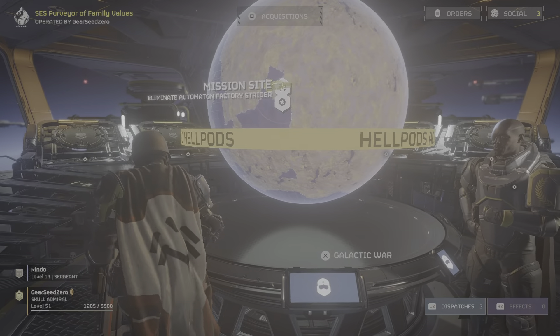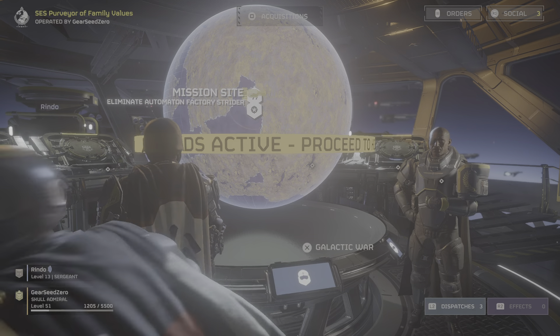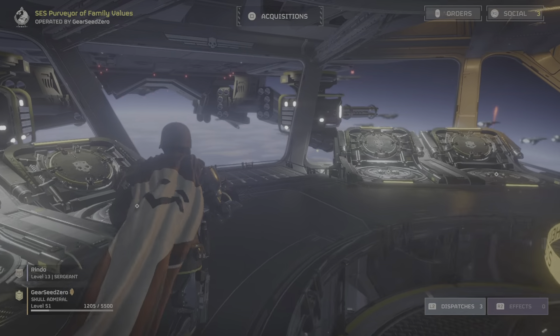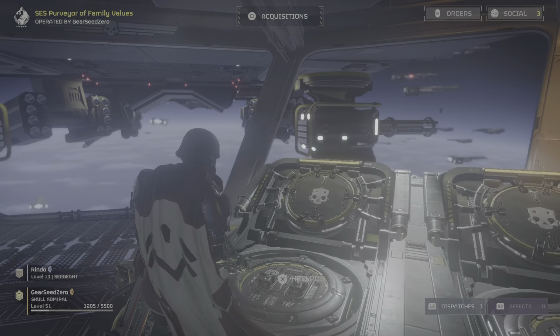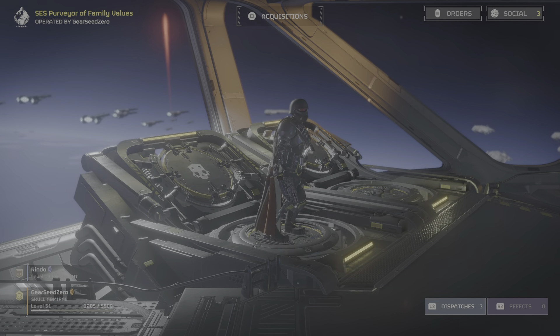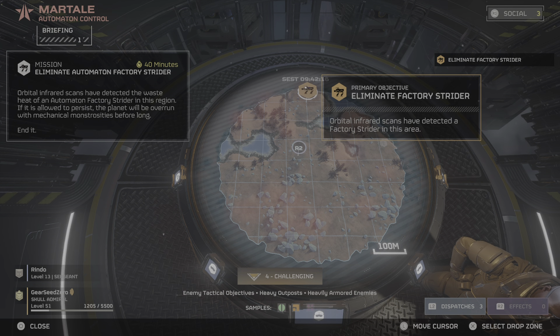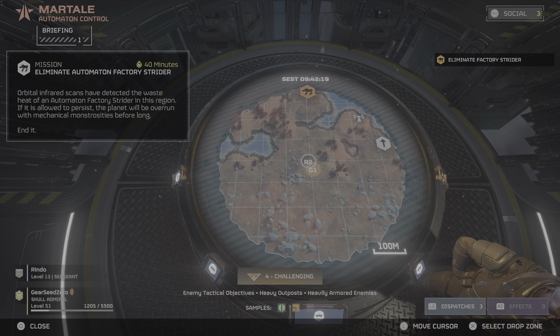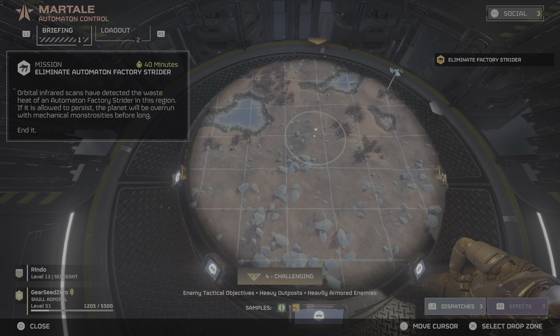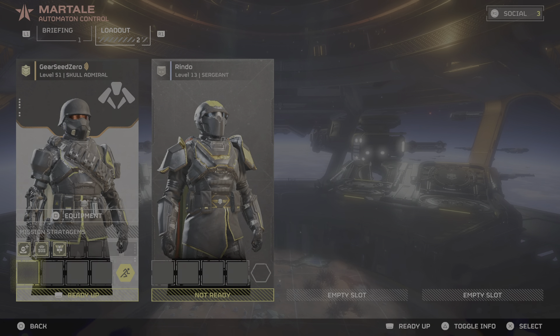So this is a factory strider mission, we got to take out a walker. Factory strider - oh yeah, okay the ATFS - yes, all-terrain factory strider. We got to kill one of these. It looks like the middle of the map is a fine place to spawn. I was gonna suggest that you bring the auto cannon and we test out how effective it is against this thing.